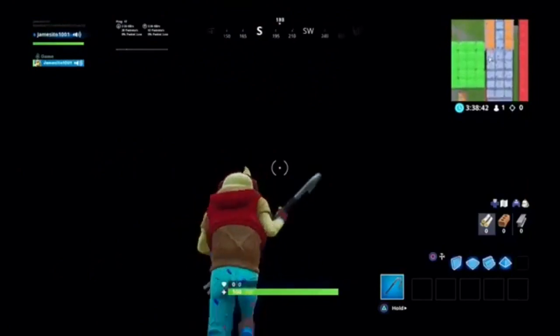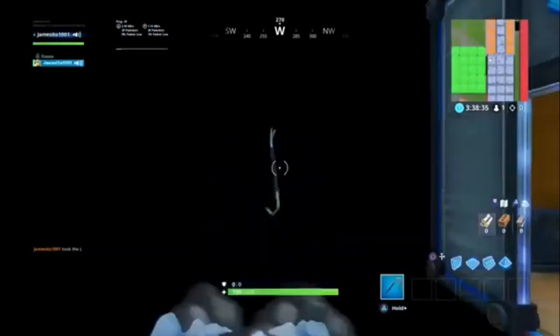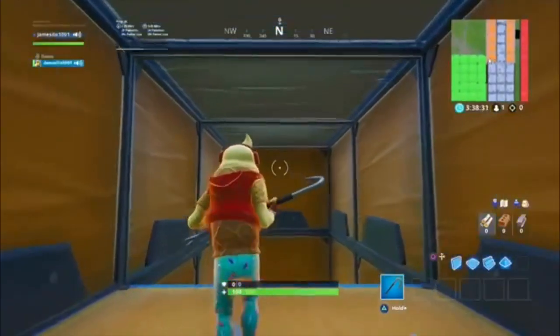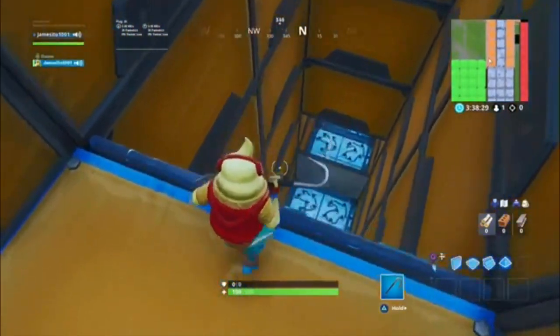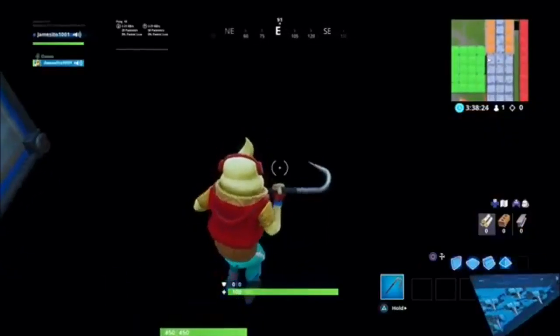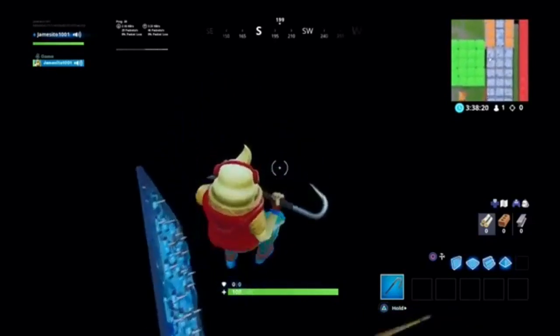Now for Level 3 of the Deathrun — I forgot to show this part earlier. What you're gonna do here is not go to the left. Cizzorz tries to be smart and make people jump there, but you don't have to go there. If you look carefully, you'll see there's a hidden trap, so what you're gonna do to not get hit by the trap is go over here.